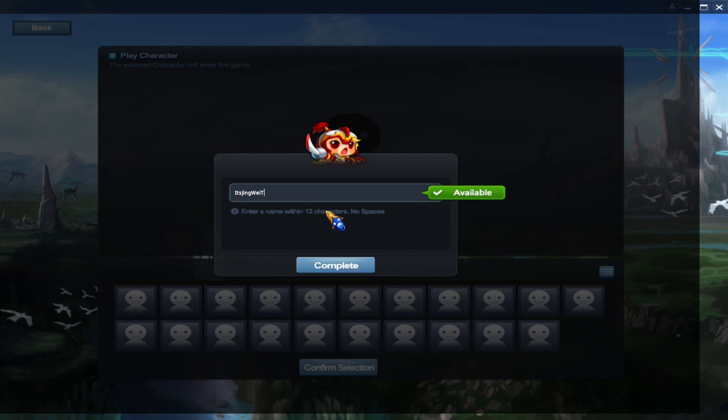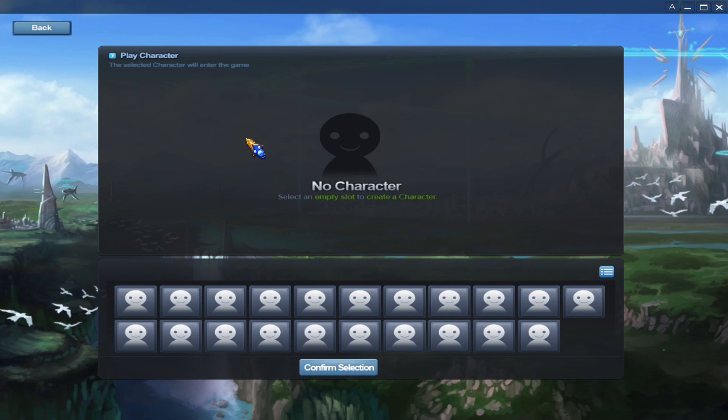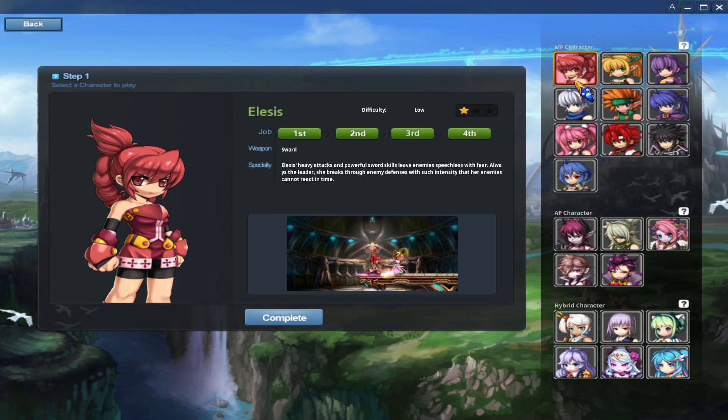I'm going with 'ItsXingwei' — apparently that was flagged as unsafe, so we'll add a random number and go with ItsXingwei5. It's going to tell you that you have no character, and that you need to select an empty slot in order to choose your character. There are plenty of characters to choose from in Grand Chase, so there will certainly be at least one fitting your playstyle.